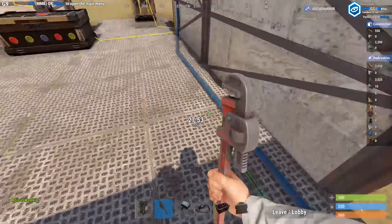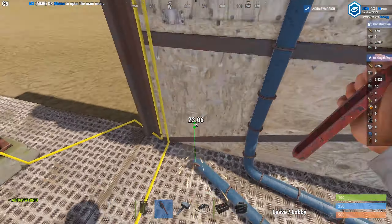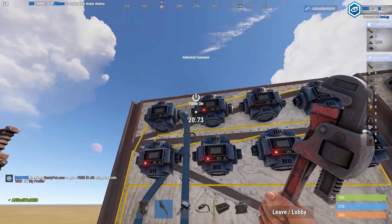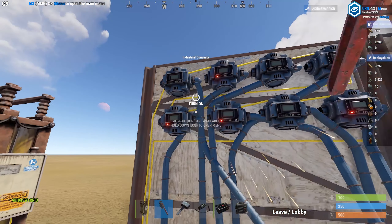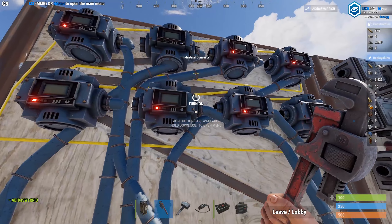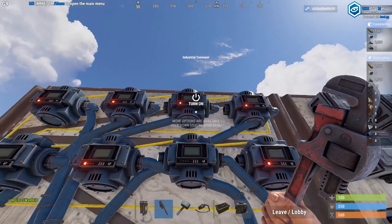Next I'm going to hook up the depot boxes, which is where all your loot will be. It goes from the conveyor belt output into the input of each box, and each box will be assigned a certain loot.